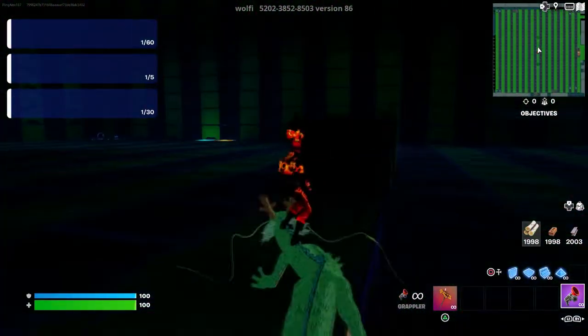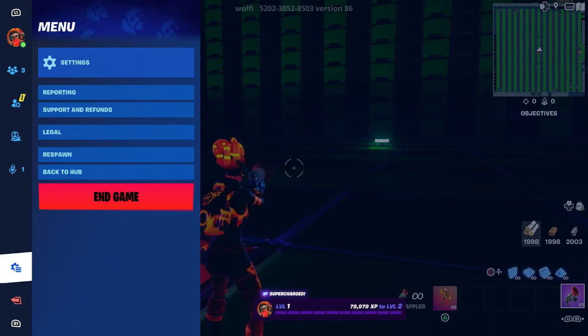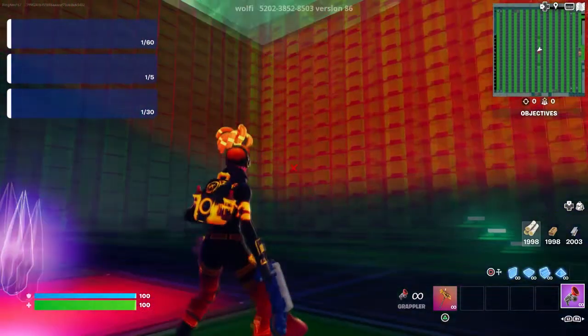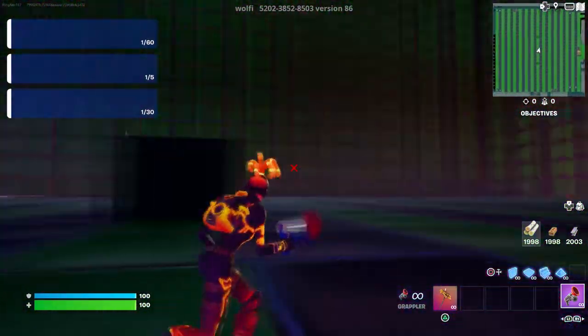Some people are going to say, 'Oh, but you can fix it.' Well, I know where to fix it. If you go to Settings, then go to where it says Video, you'll see the brightness option. The problem is that when I put the brightness up, I can apply it and I do see a little bit, so it does help a little bit — but it doesn't help a lot.